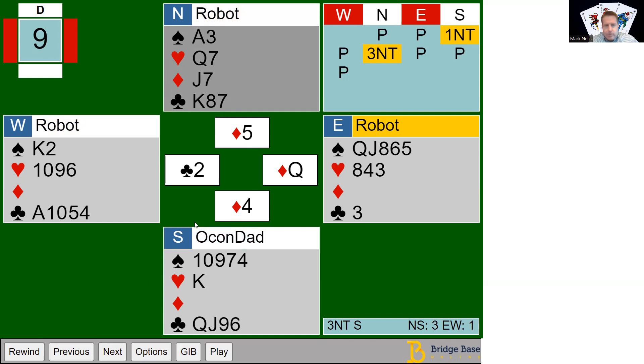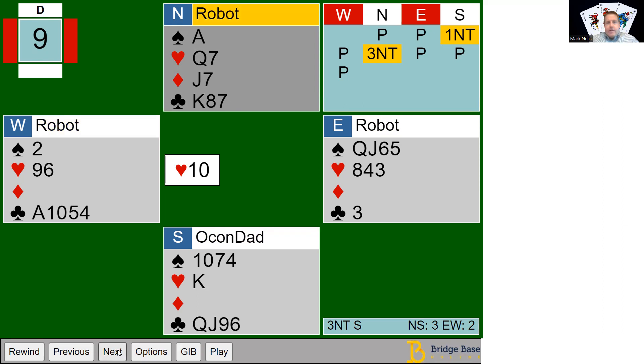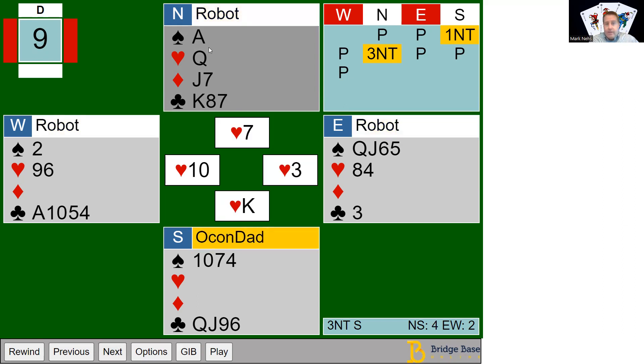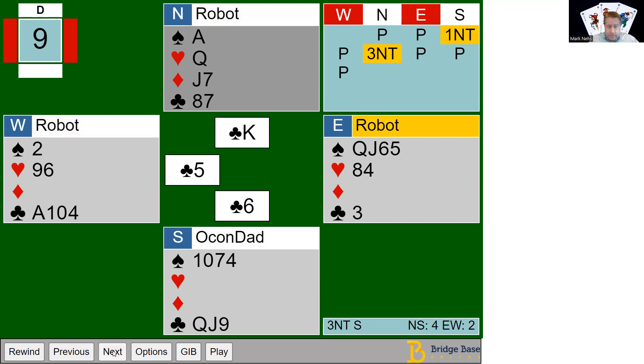I still have everything stopped, so we keep working on tricks while we have every suit stopped. They switch to a spade, then come back to a heart — we're still good. We still have our spade stopper, and we're able to work on some club tricks and get a club trick.